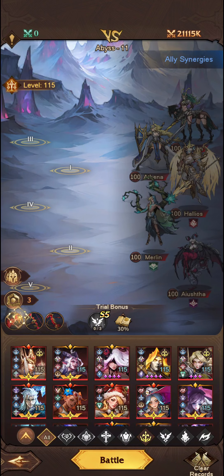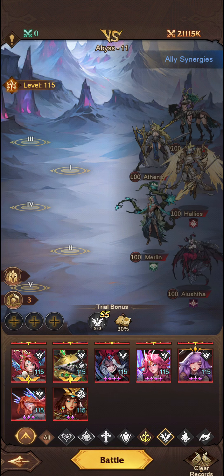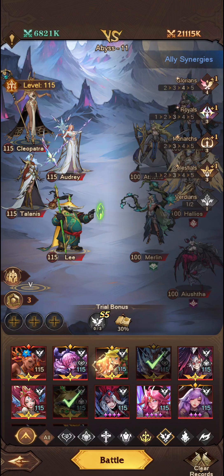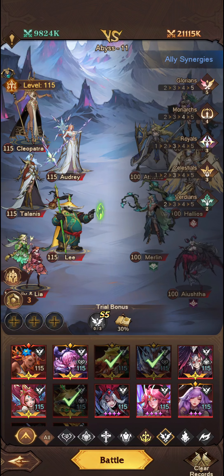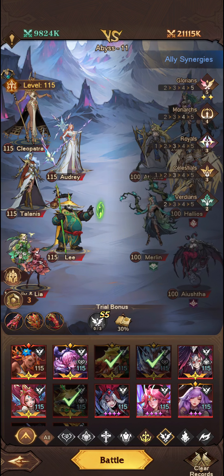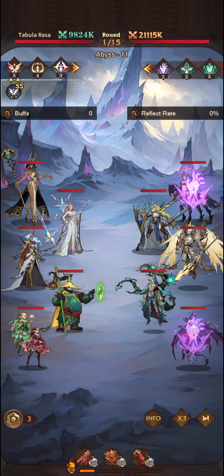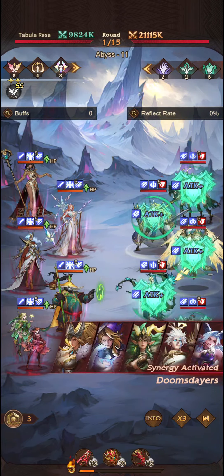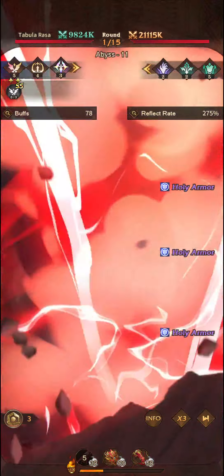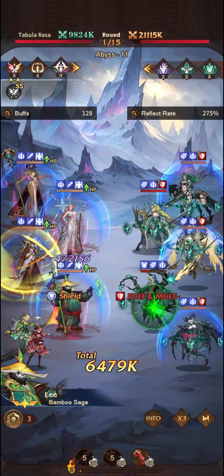Glorians is the next synergy. We'll build a pretty standard Glorians team — I think the Monarch team will be sufficient. We'll keep you on the front row, pop a Shield, and go with Hand of Tear as well. This should be absolutely fine. If you've got Na'wi, you can build a Strikers team with Gloria, Na'wi and Serafina. But I prefer the safety net of the Monarch synergy, because we're not going to lose more than 20% of our max HP in any one strike — very good against the Dooms synergy.